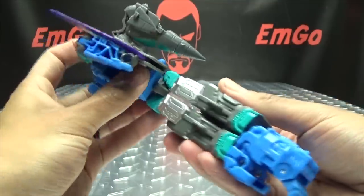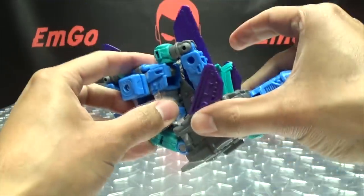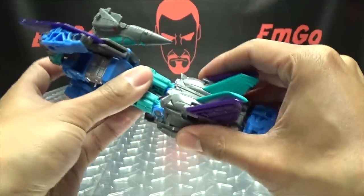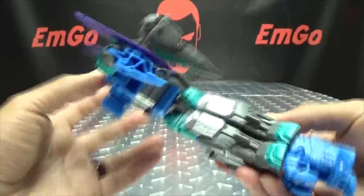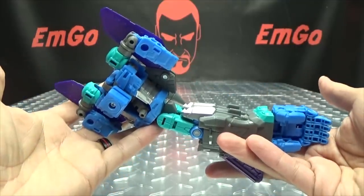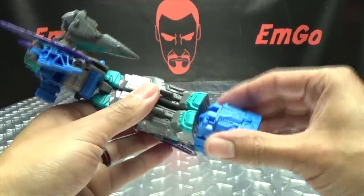You have your elbow joint there. If you want more of an elbow joint, you can turn it around for a double-jointed elbow. However you want to display it is up to you, but there is the arm mode for Blackwing. Moving on to robot mode.